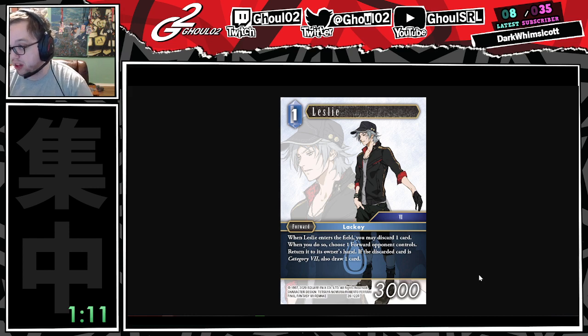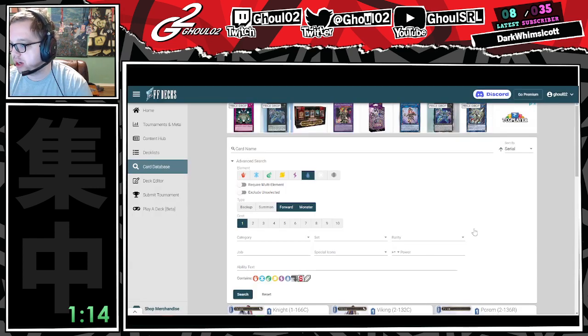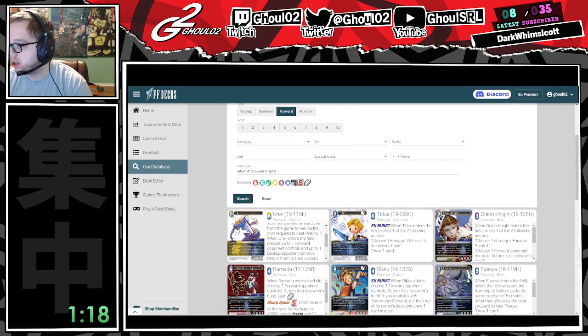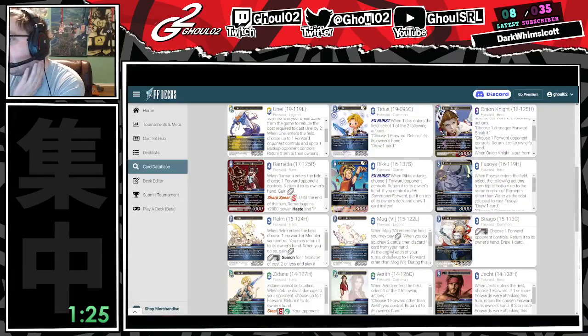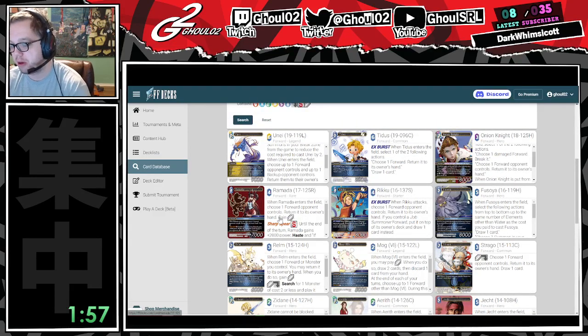I wanted to go through and see what the potential use cases for this are. I actually think it's just generically okay. I pulled up all of the cards that just generically return a forward to your opponent's hand in water. Tidus has this effect at 6 CP as an EX burst. On summons, you're competing with Opus 1 Leviathan, which probably isn't an amazing place to be, but leaving a body behind is very nice. The closest one I found is actually Ramada — it costs one more, but you gain a crystal back, plus you have the ability to use the special, though you don't get the refund. And Ramada has seen competitive experimentation, particularly as a finisher for decks playing Glacela.